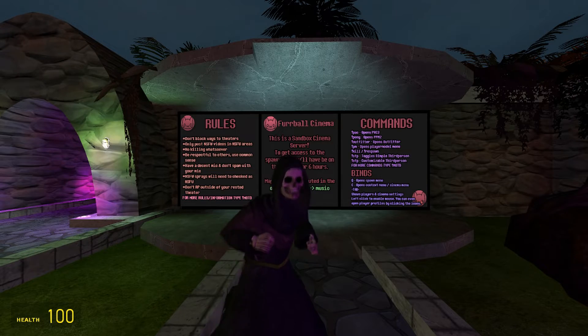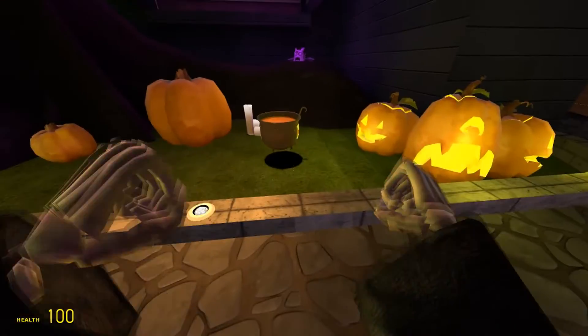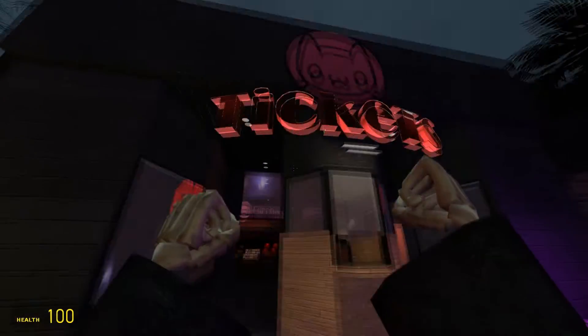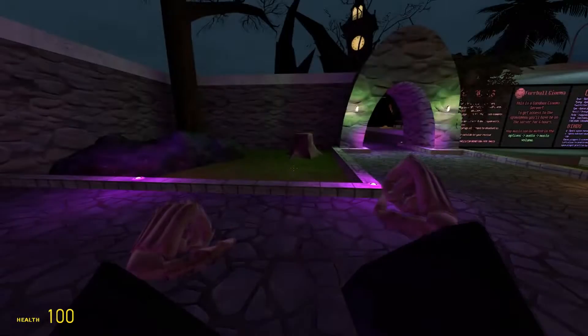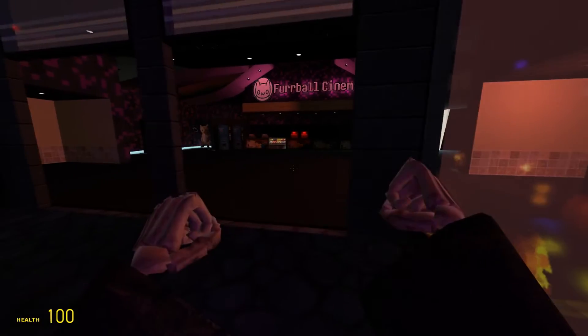Let's go explore the Halloween map. It's got Team Fortress 2 assets. I guess the first thing we should do is check out the theater. Yeah, it's named Verbal — oh geez, okay.